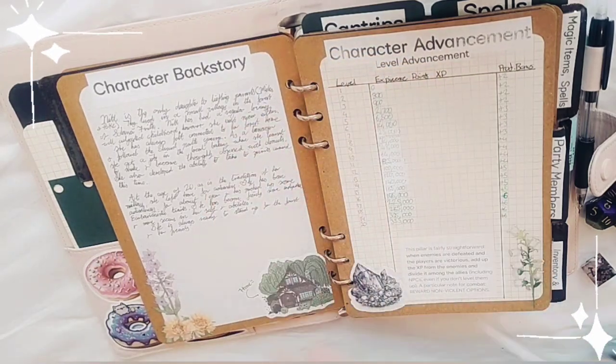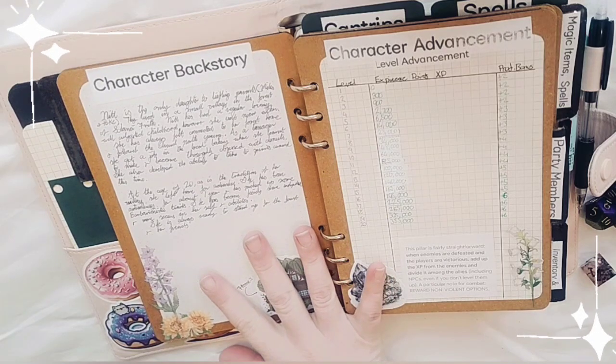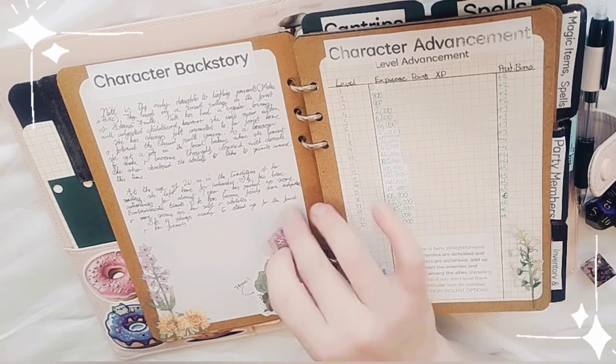This is her backstory. Net is the only daughter of tiefling parents Miles and Polk. They lived in a small village on the forest called Sol Mifrith. Net had a regular, loving, well-adjusted, supported childhood. She's not naive and isn't easily taken advantage of. She always felt connected to her forest home, followed the Druid path early, and as a teenager got a job in a bakery where she learned to make — and became thoroughly obsessed with — donuts.